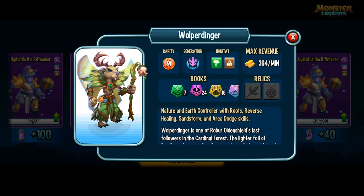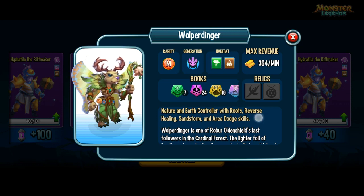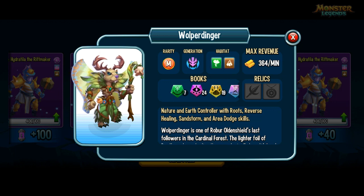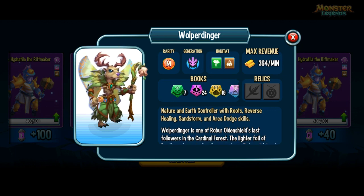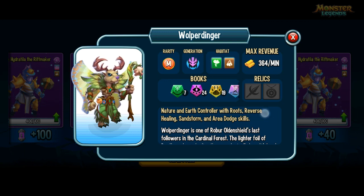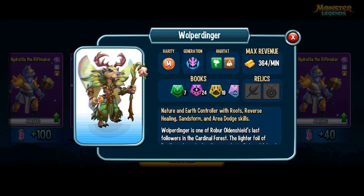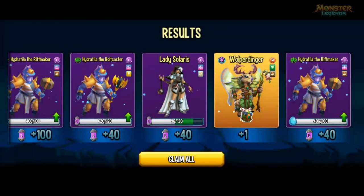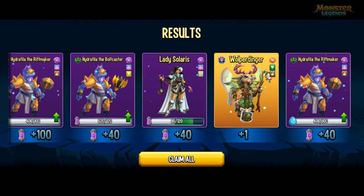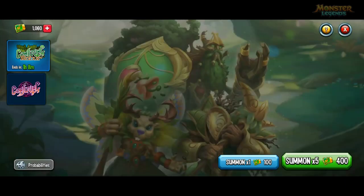Nice one - I got Wolperdinger! It can apply area dodge and evasion to itself. It's got sandstorm so it can block here, and roots - a good control that not many people are immune to. And reverse healing, so any shields or armors you've got that have healing properties, Wolperdinger can use that to counter you. And some more Nemesis here - Hydratella. Gonna have some high-ranked Hydratellas after these.